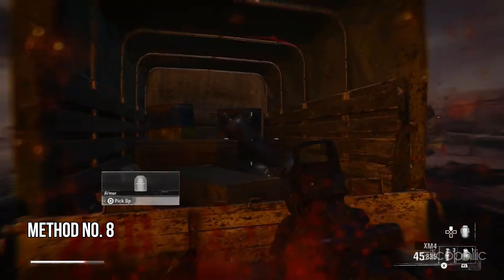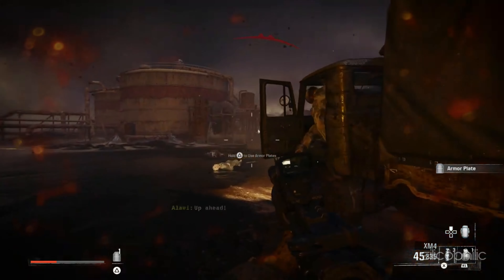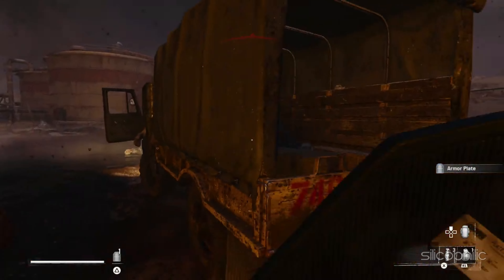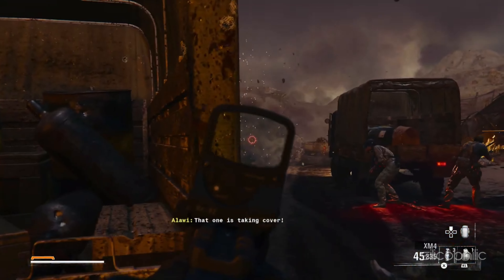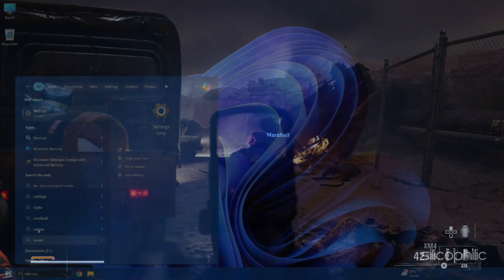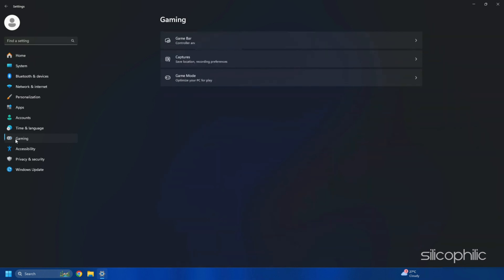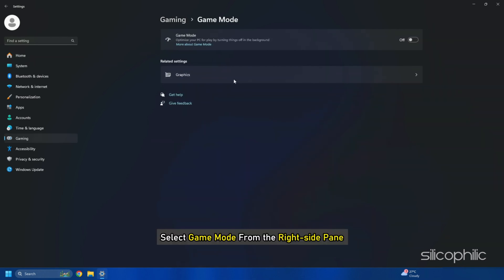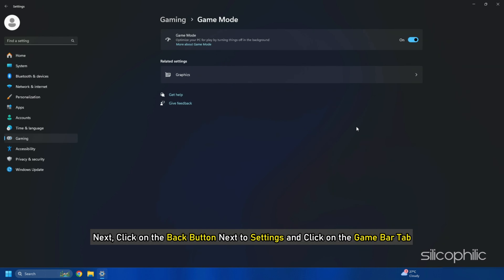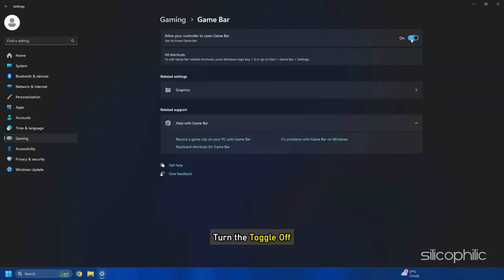Method 8: Configure Windows game settings. Make sure the Windows game settings are properly configured for optimal FPS, which should also reduce crashing and launching issues. First, make sure Game Mode is enabled. To check that, go to Windows Settings, then click on the Gaming tab. Select Game Mode from the right side pane and make sure the Game Mode toggle is turned on. Next, click the back button, go to the Game Bar tab, and turn the toggle off.